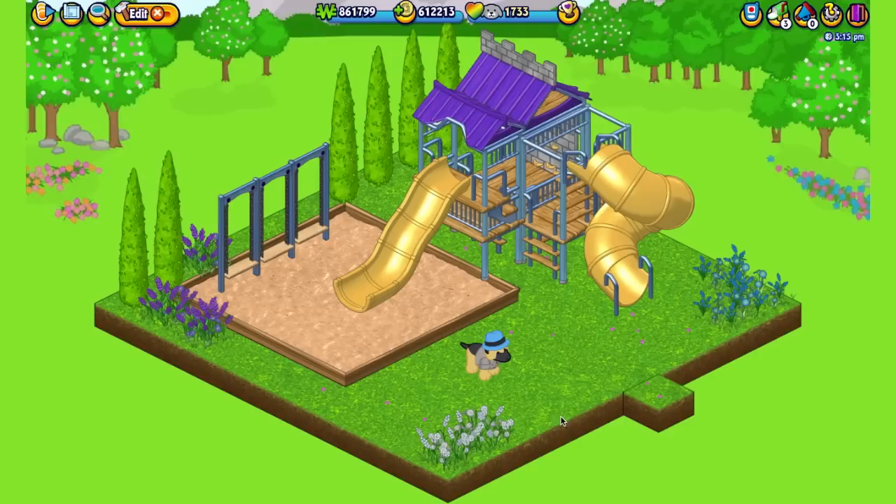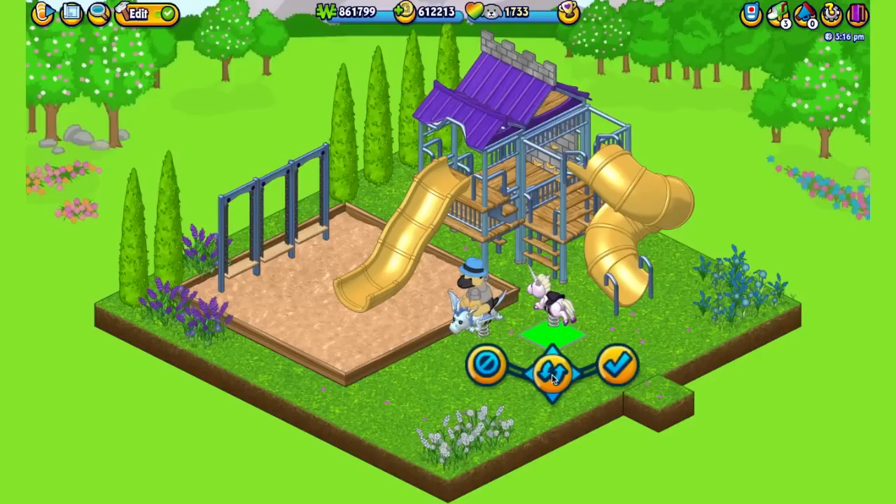The playground dragon rider is available for collecting 20 flowers — not e-store points. So to recap: the playground sand tile for 10 flowers, the dragon rider for 20, the chain swings for 30, the climbing wall for 40, and the long slide for 50 flowers. The e-store tube slide matches the long slide, and the last e-store item is the playground unicorn rider — similar to the dragon rider but a unicorn — and your pet can ride that one too.